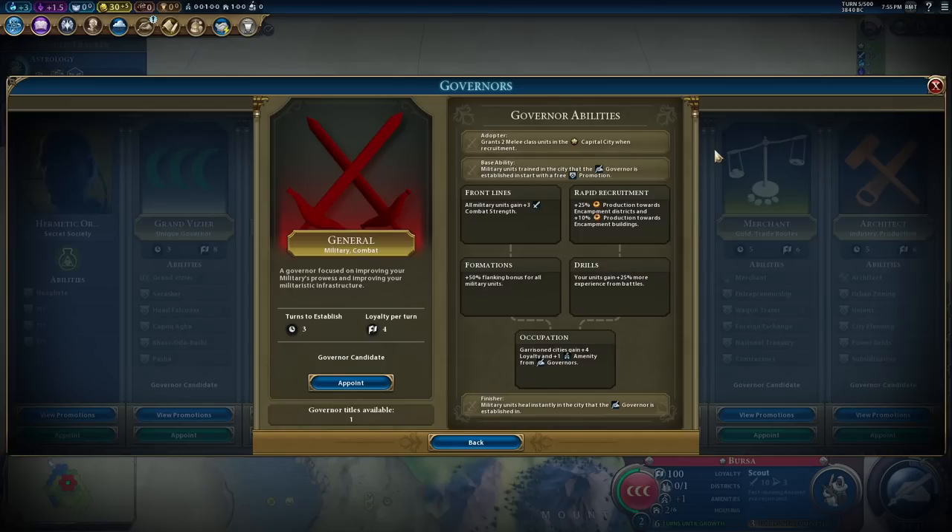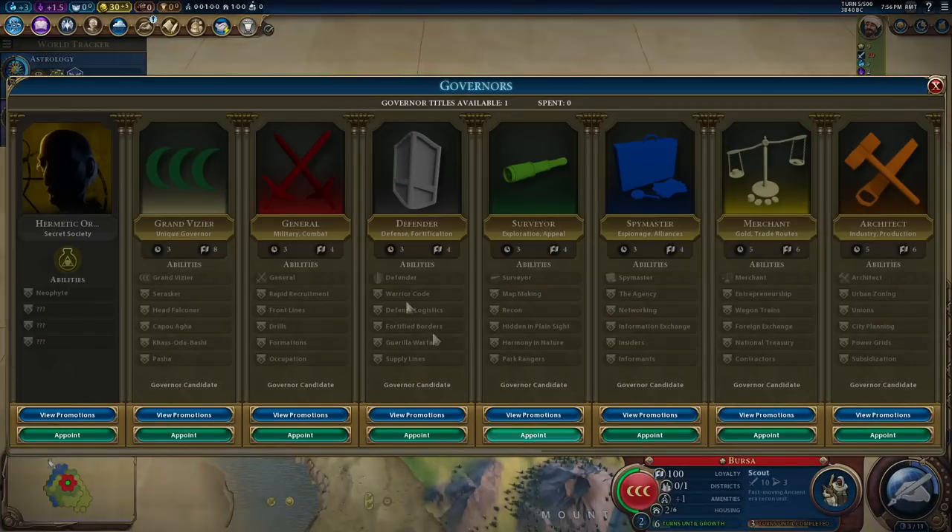At some point I want to go for the General - there's additional production towards encampments and encampment buildings, units get more experience from battles, and plus-three combat strength for putting governors in cities. You absolutely called it - we're going to need a lot of governors in this game. There are flanking bonuses as well - a huge amount of stuff I'd like.